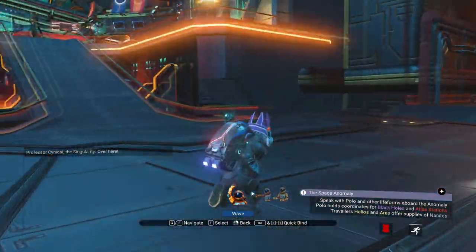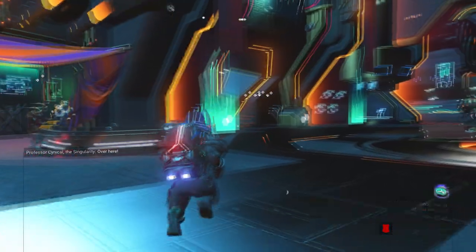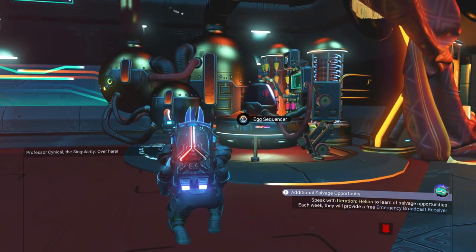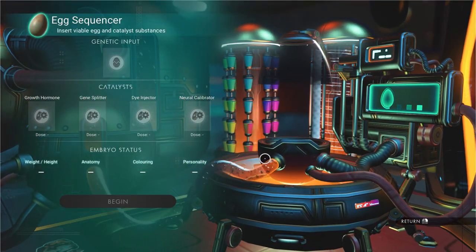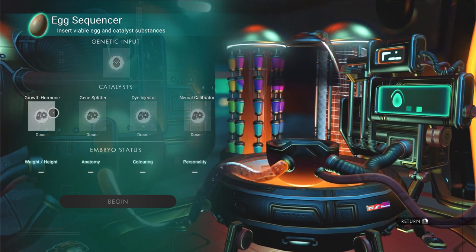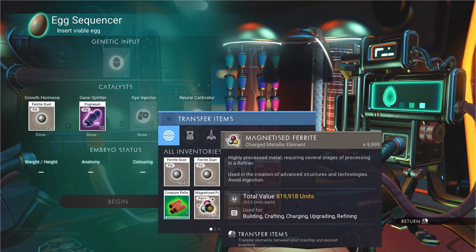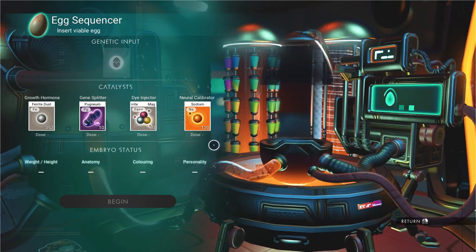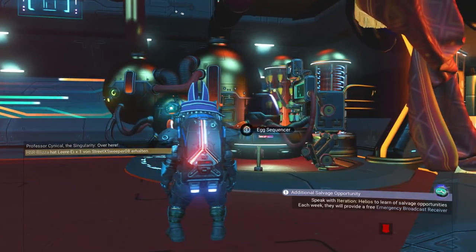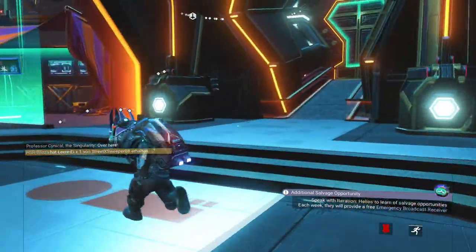One thing I was going to show you in the anomaly — if you run to the far back left-hand side, you'll see something new: an egg sequencer. What you do is put in one of the eggs that drops from your animal once every 24 hours — I'll have a glitch for that coming very soon. You can then put in different things: growth hormones, gene splitter, dye injector, neural collaborator — and it will give you an egg within an egg. It will show an MBR status, then you cook it and get a brand new animal. Guys, it's complete madness.